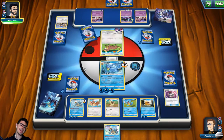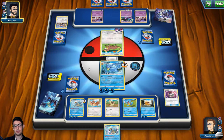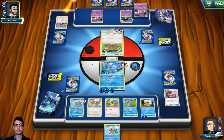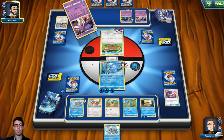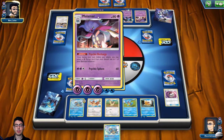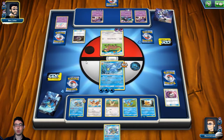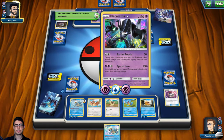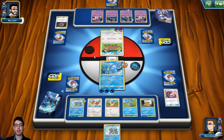That is a Blastoise — that is a fantastic draw. Now all I need is to get the Wartortle out and I can have my second Blastoise online. That will be a lot of value if I can get that going. The problem is my opponent has a very, very strong bench — a lot stronger than what I have at the moment. My opponent can just retreat into Malamar, and Malamar will unfortunately KO Golduck. Then if I KO Malamar, my opponent can bring in Necrozma and KO Blastoise, and then I'm out of options.